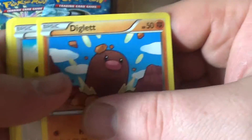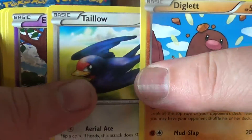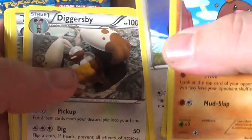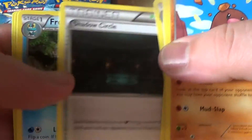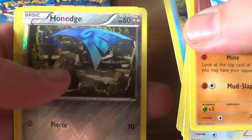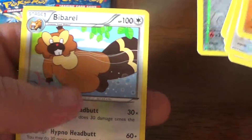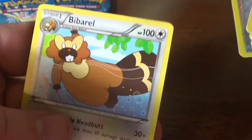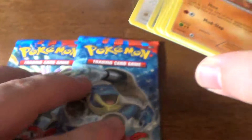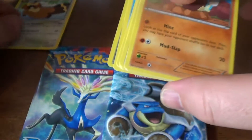Alright, we have a Diglett, Talo, Ekans, Lillipup, Doduo, Diggersby, Shadow Circle, Frogadier, and a Reverse Foil Honage, and a Rare Bibarel. We're gonna go ahead and put that right there.